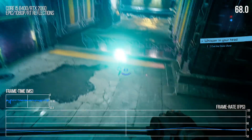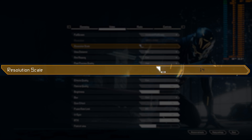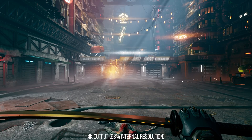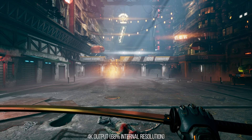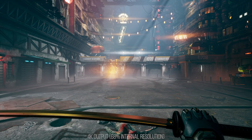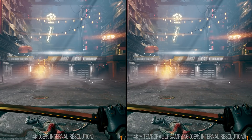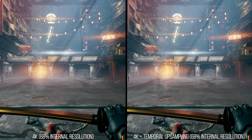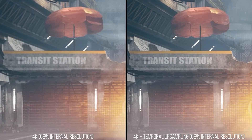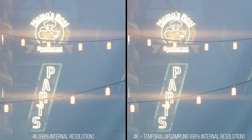They need more options in the menu. They have a resolution scaler, but it doesn't use Unreal Engine's temporal upsampling - so it just looks like the internal resolution you turn it down to. 4K brought down to 68% looks like 1440p, as you can see here. But if you use the Unreal Engine Unlocker to turn on the temporal upsampling, the game looks so much better and runs the exact same - just much crisper. So they really need to add that in, or even better would be adding in NVIDIA's DLSS 2.0, since Unreal Engine supports it, and it would look way better than temporal upsampling.